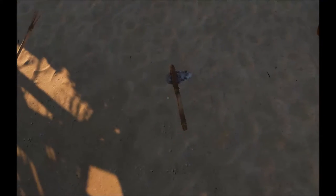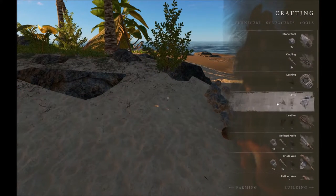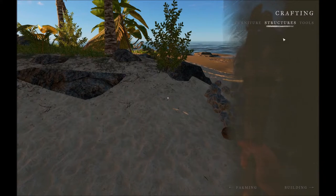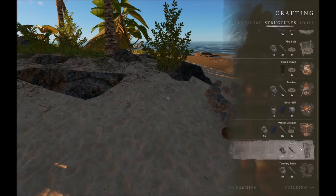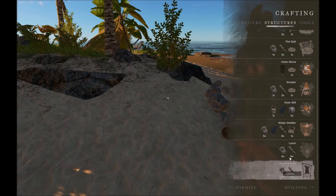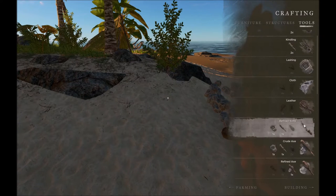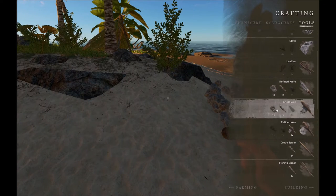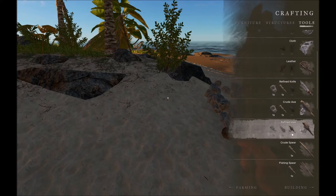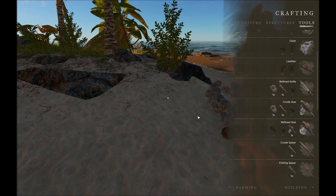There are also some changes to the actual menu items. You'll see a new structure called the tanning rack, and down here we have a loom and also a tanning rack that we have to build. This will allow you to do things like create leather, which is now required for the refined axe. The refined axe now requires leather, an extra stone tool, and a crude axe, whereas before it used lashings. So you can look for another tutorial on the loom and leather.